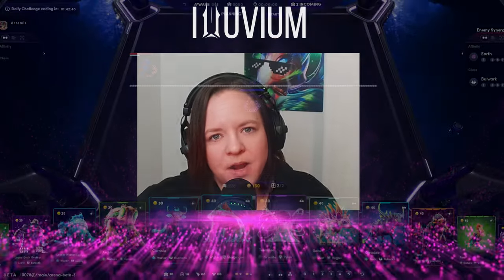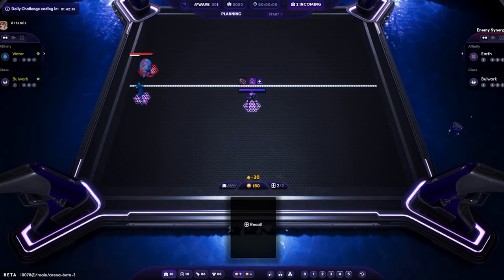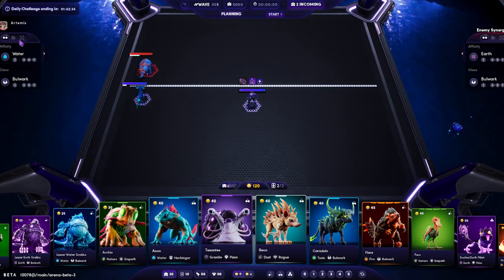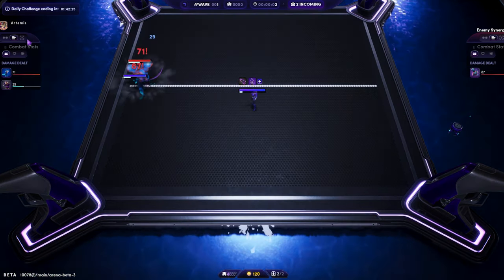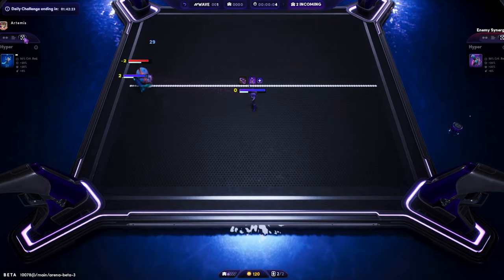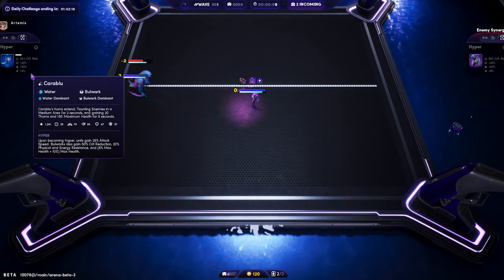If you want to keep an eye on your alluvial's hyper status in the arena, there are three tabs to the left of your play screen. The first shows you your current synergies. The next shows alluvial damage output as the match progresses, as well as healing and shielding.